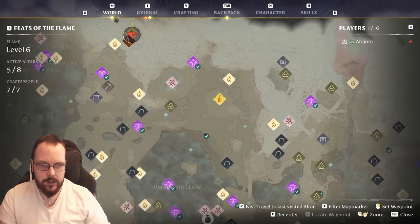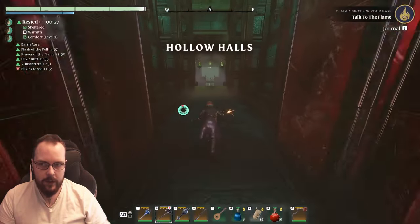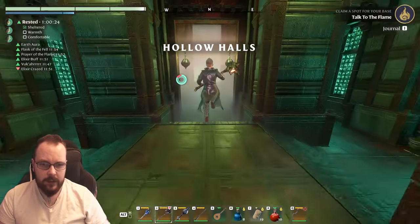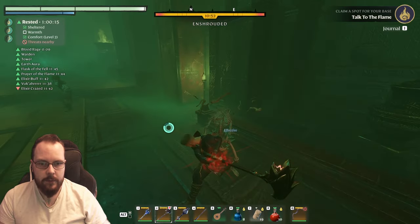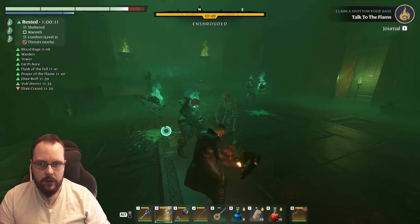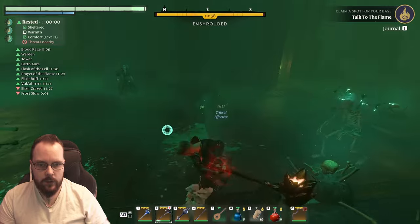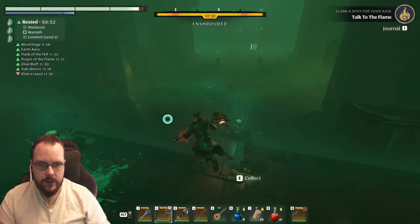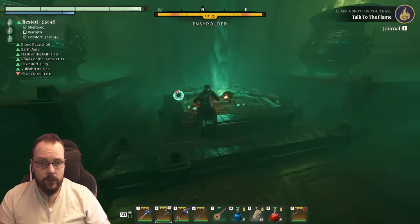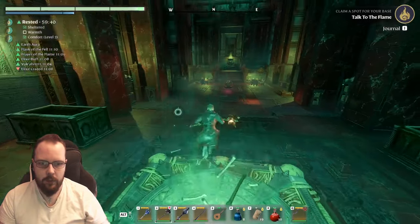I'm going to give this a quick little go. Since I've logged in and out again, everything should have respawned. 23 strength A and also 21 constitution — that is a lot of health. I don't have Updraft, I forgot about that. How much do we do with base damage? That's 1,400 — that's 1,600 — that's 2,000. So much damage. They go down in two hits, sometimes even just one. This is probably the highest damage build that you can get.